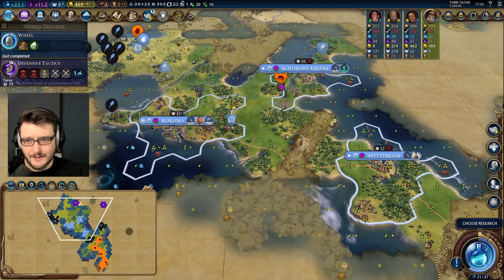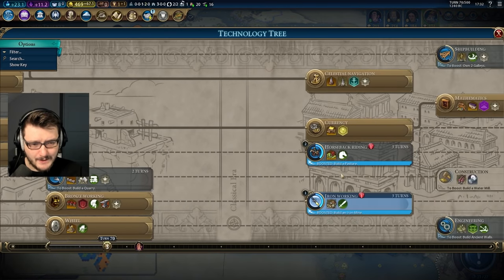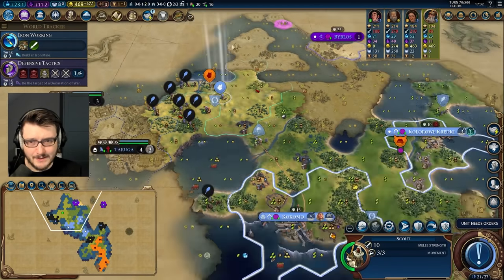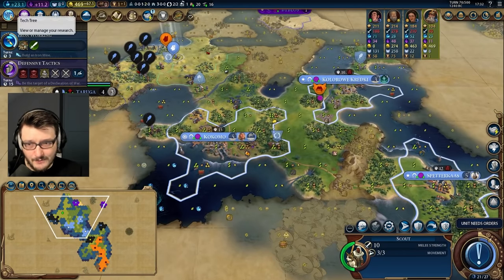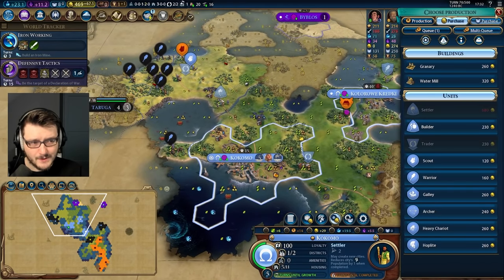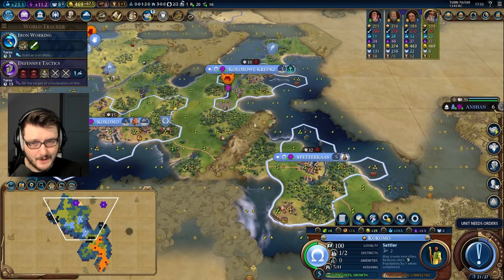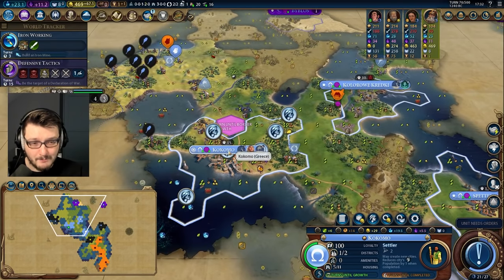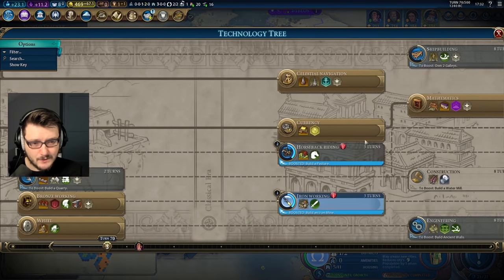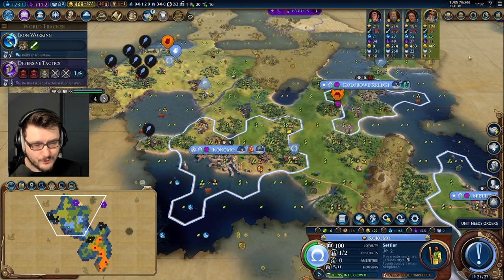We just got Wheels, we have access to chariots. Let's research techs that we have already boosted so we can preserve time to potentially boost more. I'm sitting on over 500 gold right now — I could buy another settler in a few turns. Is it worth it to buy a settler or would I rather buy something else? I probably buy myself a builder. I would like to farm a resource, build a quarry, and build three mines.